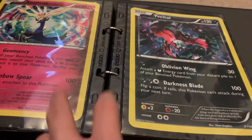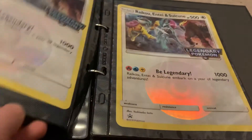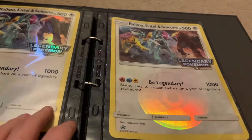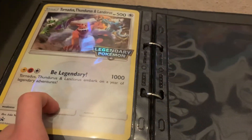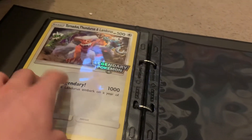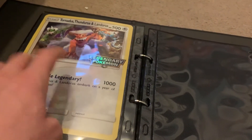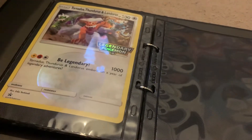Then we've got Xerneas and Yveltal — I've never known how to pronounce those cards, still cannot. Got two Raikou-Entei silicon cards from both boxes — I like that card in general, it's quite a nice card. Then last card in the binder was the Thunderous — one of them. I think I got Tornadus from this box but the bigger one I couldn't find. But yeah, they're Legendaries — just cool cards in general.